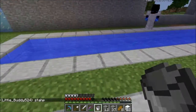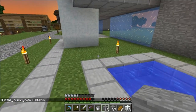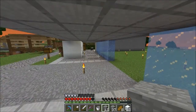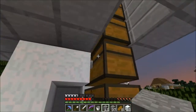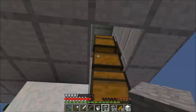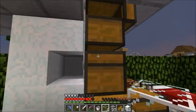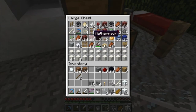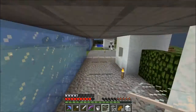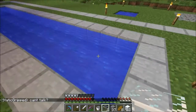Now we gotta get our cobblestone wall out. Actually, let's go get some. Let's go over here — we'll grab glass if we have it. Glass, glass, glass. We only have two pieces. Do we have any sand? We don't have any sand. So we'll just go over here and make a couple of these.